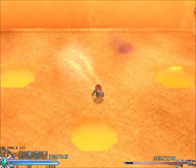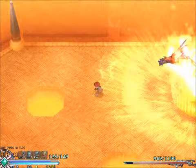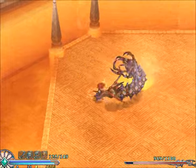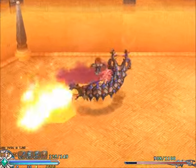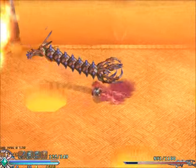He has a lot of health. And if you didn't notice, most of my attacks to him only deal about one damage. He will always come out of one of those lava pools flaming, and you want to be careful about that because it hurts a lot.